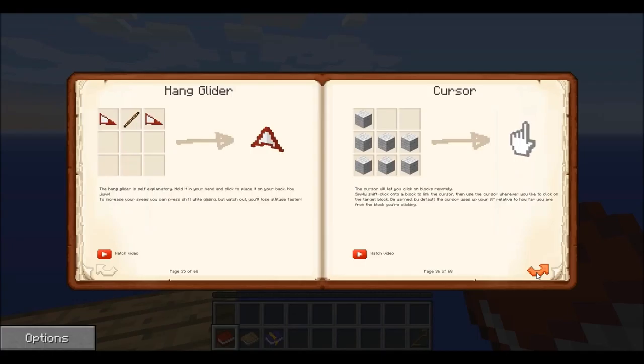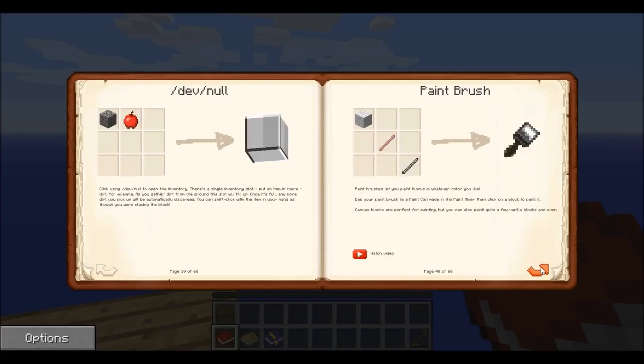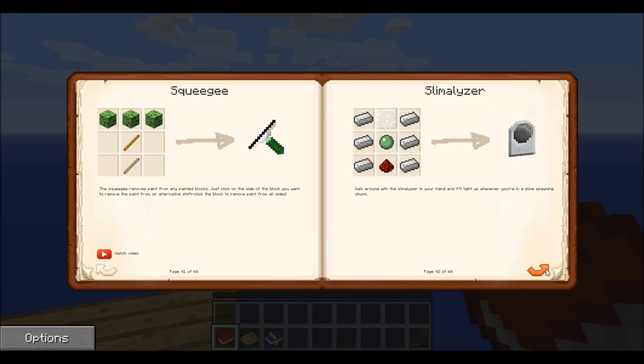XP drain, drawing table, skyblock XP shower. The luggage — I've made the luggage before on single player and it's amazing. Sonic glasses. Hand glider, always good to have, very useful. Sleeping bag — I love the sleeping bag. You just take a sleeping bag and you can sleep anywhere and skip the night. On multiplayer there's not a real point unless somebody wants you to sleep to skip the night, but a lot of times on multiplayer that won't happen.